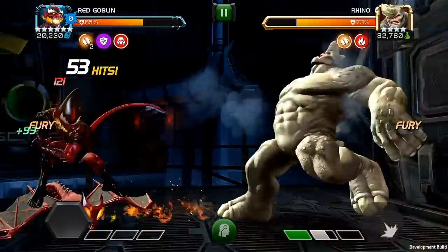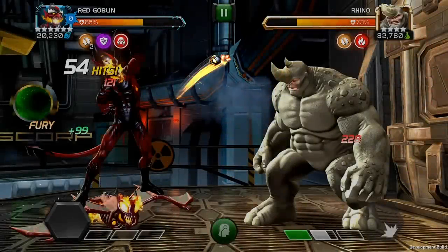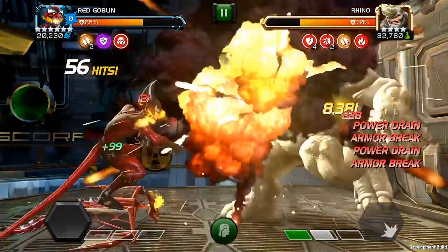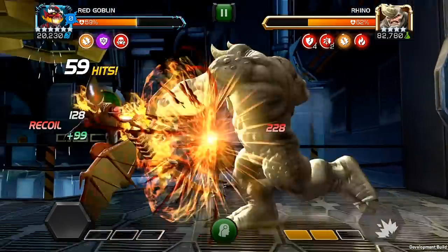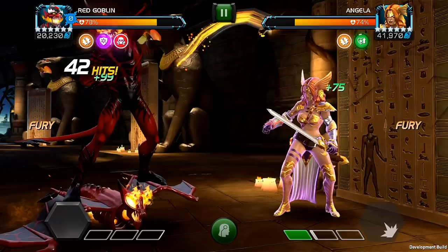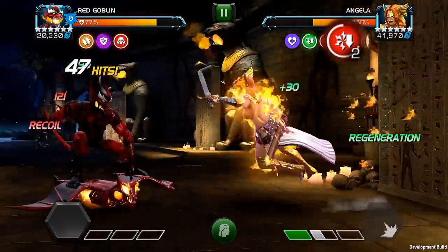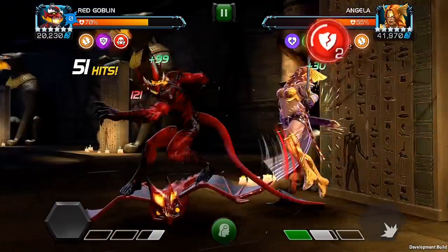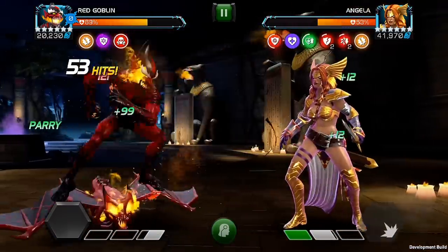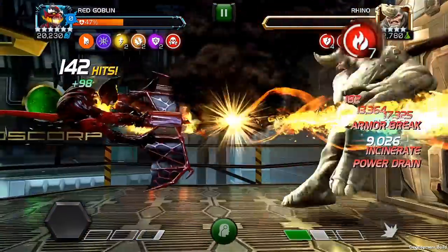Red Goblin carries carnage bombs, which you access by launching a special 2 attack. Depending on what buff is active at the time, carnage bombs inflict a different effect on the opponent. Each energized buff inflicts a power drain, draining 10% max power over 15 seconds. Fury buffs inflict armor break, reducing armor for 15 seconds. All other buffs inflict incinerate, dealing energy damage over 15 seconds.